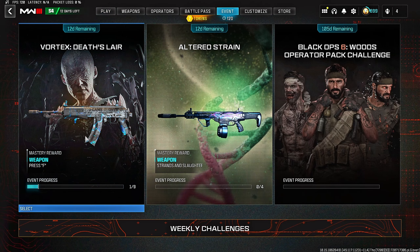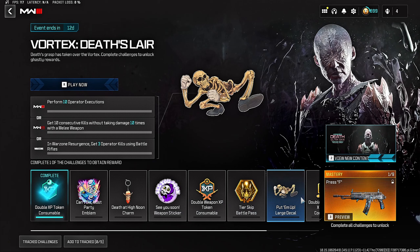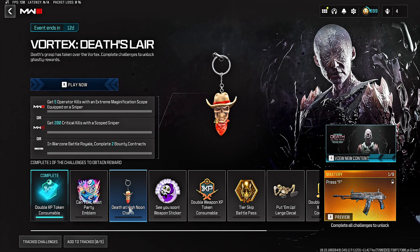There's a new event called Vortex Death Slayer. In today's video we're going over all nine of the challenges and then unlocking the new blueprint called Press F. As I go through each challenge you can copy along or decide if this challenge is even worth it for you.